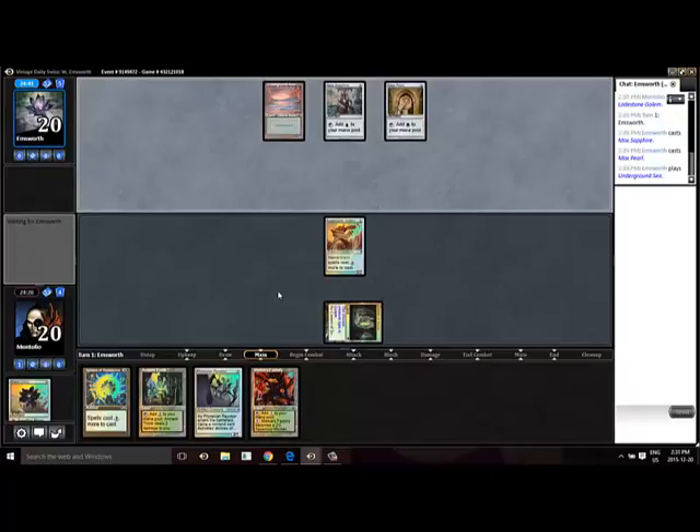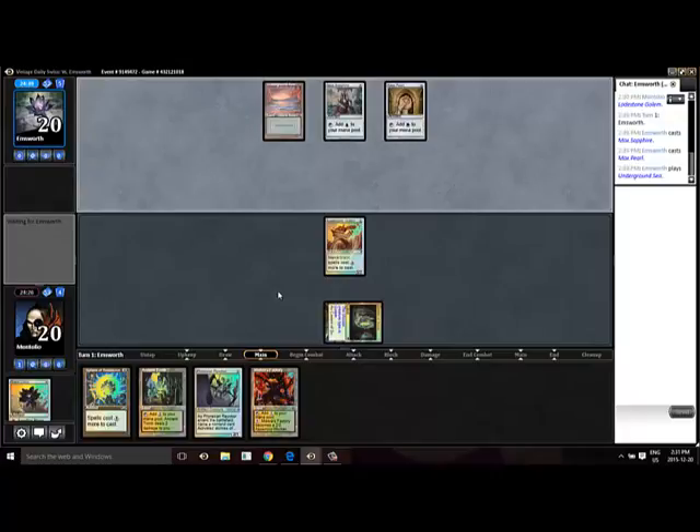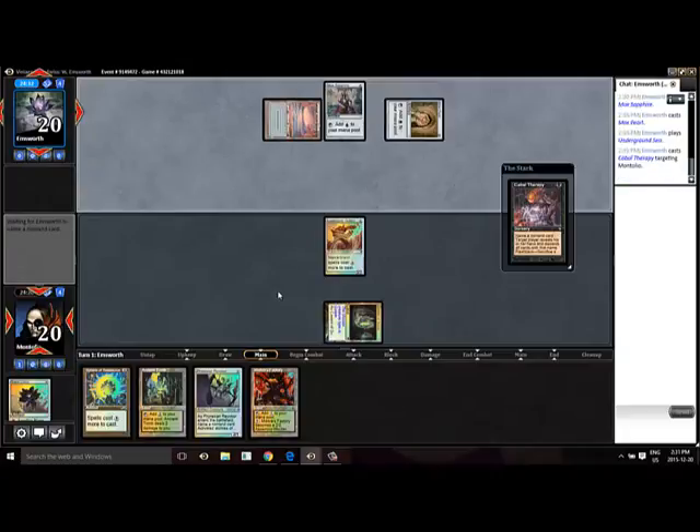Swords to Plowshares is live here. Cabal Therapy — that doesn't scare me in the least. It looks like we're playing... this could be Storm or an assist. That's a good guess actually — kudos to my opponent. I did not expect him to go for that. So we're going to hit him with a Sphere here, or we could do a Revoker as well, but I think Sphere is probably the strongest play here. They both hold much the same utility.